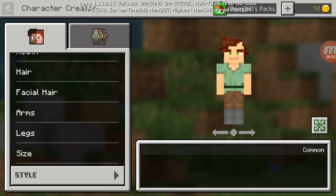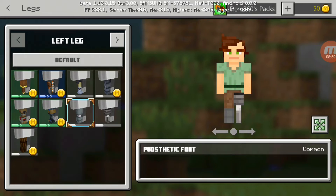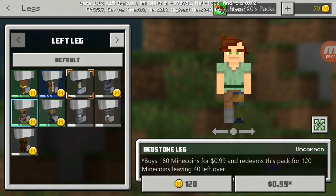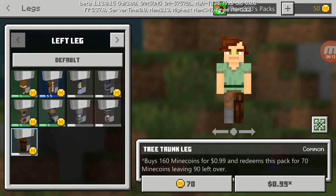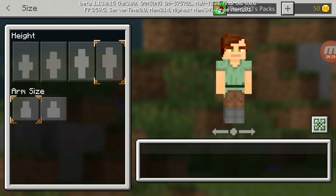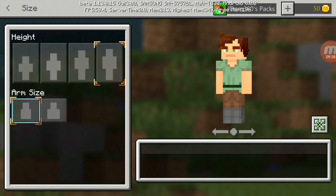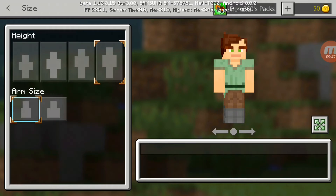Next up are the legs, basically the same thing as the arms but on the legs. I'll just keep those the same. Then there's the size option — you can make your character very short, a little taller like a 10-year-old, default size, or grown-up tall. I remember this from a mod on Java edition. Then there's the arm size, basically Steve arms or Alex arms — 64 by 32 or 64 by 64 pixels.